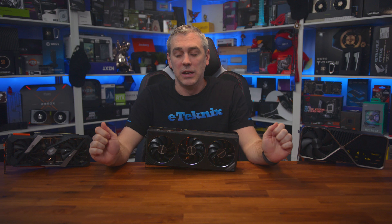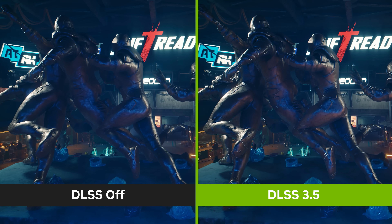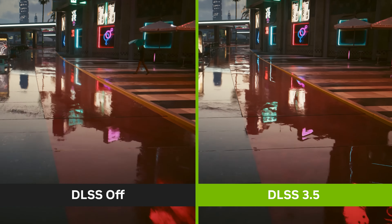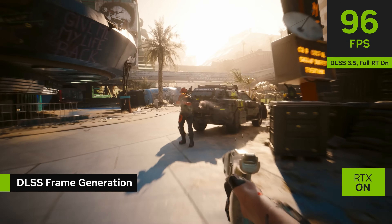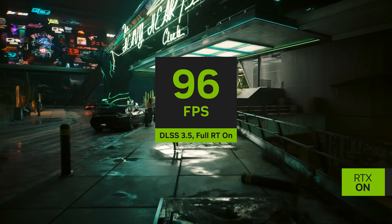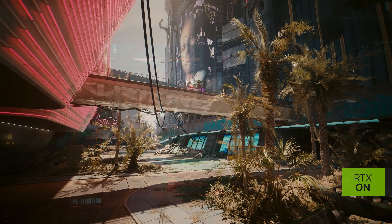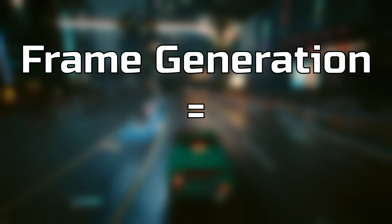First things first — DLSS 3.5, as far as naming goes, sucks, and for one main reason. With the name 3.5, it implies it's one step ahead of DLSS 3, which is what we get with the Nvidia RTX 4000 series cards through super resolution, reflex, and frame generation. Though you could argue DLSS 3 is purely frame generation, as super resolution is available on older generation cards, along with reflex, which can be used on the GTX 900 series and up. So let's call a spade a spade and say DLSS 3 is frame generation.